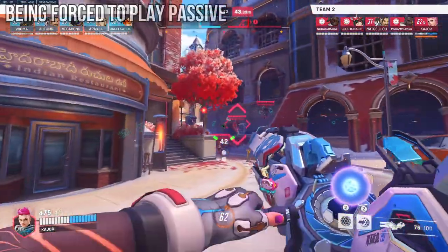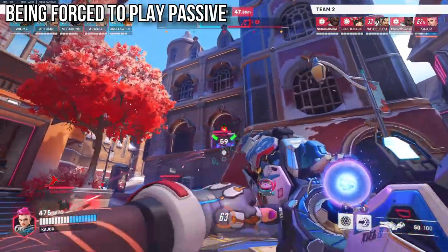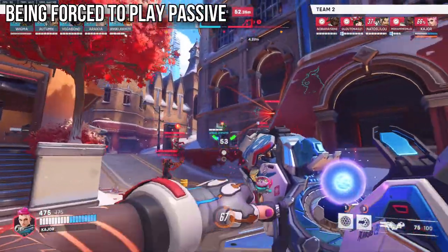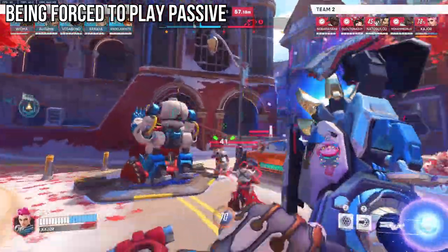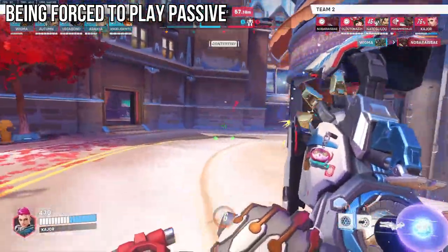Now let's build off this further. Bubbling aggression isn't enough in Overwatch 2 and it's not good enough to just use two bubbles back to back to get 80 charge. The reason for this is because you can easily get run over because you have no defensive cooldown left. You're a sub-500 HP tank with no armor and a decently sized hitbox. Imagine if you also use both your bubbles — you're going to get run over.